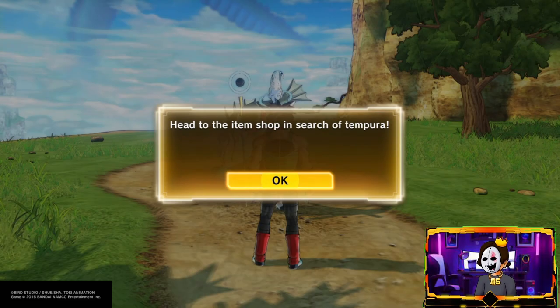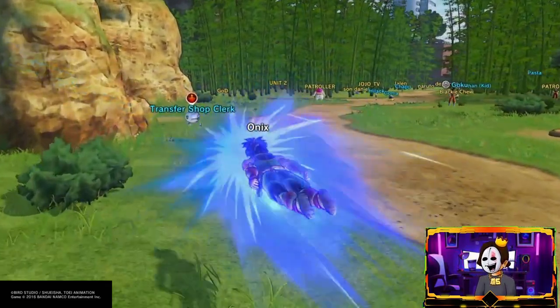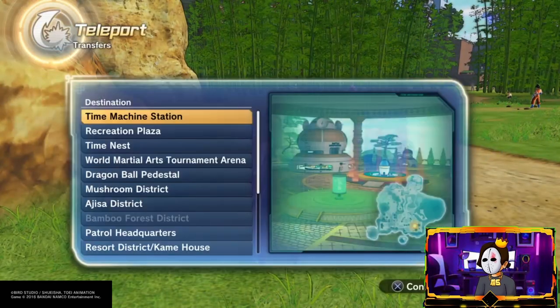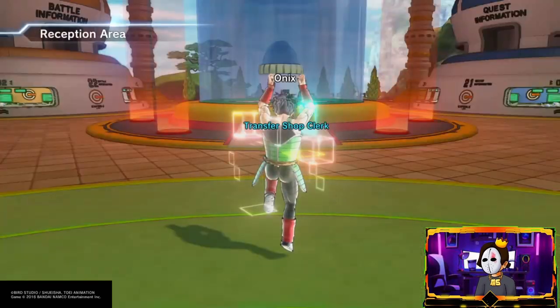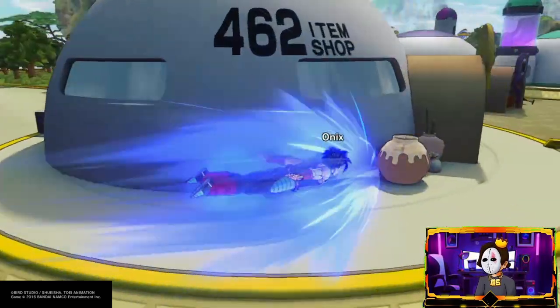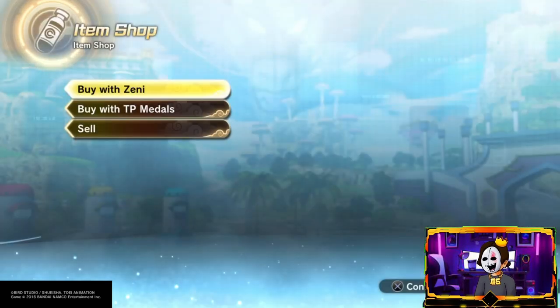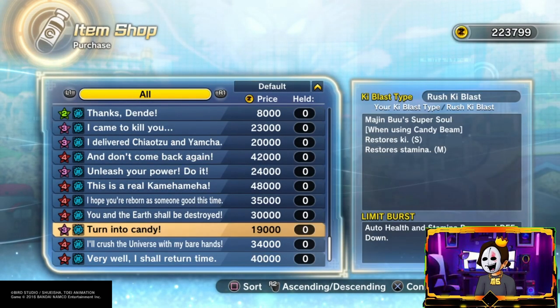It tells me to go to the shop, so it's one of those things again. Just transfer to the shop real quick — go over here to the item shop right here. Go to the item shop — there are nice new items in there.